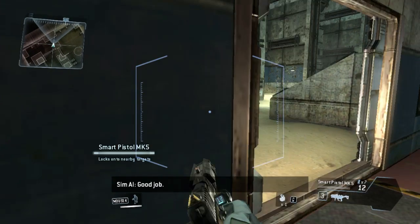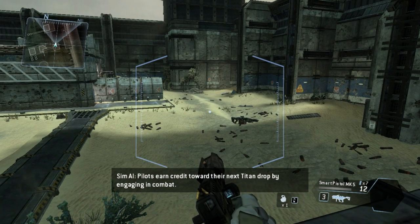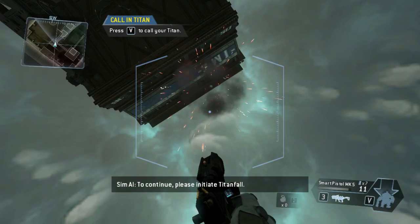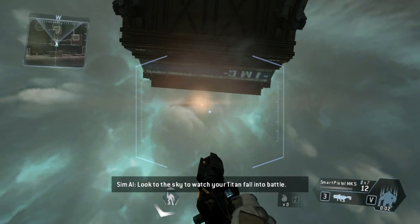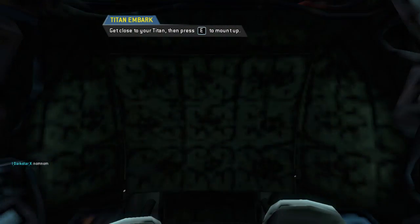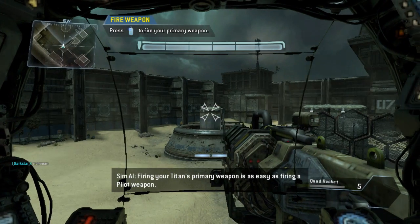Good job. Taking on a Titan is very dangerous, even with the right weaponry. Pilots earn credit towards their next Titan drop by engaging in combat. Once your Titan is built, you can drop your Titan onto the battlefield. To continue, please initiate Titanfall. Look to the sky to watch your Titan fall into battle. Get close to your Titan to mount up. Titans are designed to be a natural extension of the pilot. Firing your Titan's primary weapon is as easy as firing a pilot weapon. Kill the hostiles arriving in drop pods.